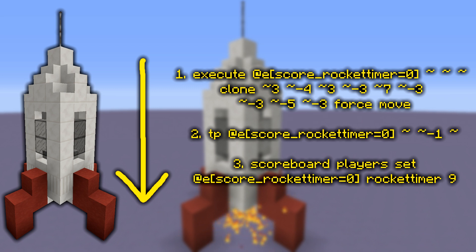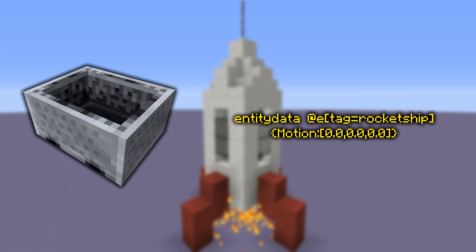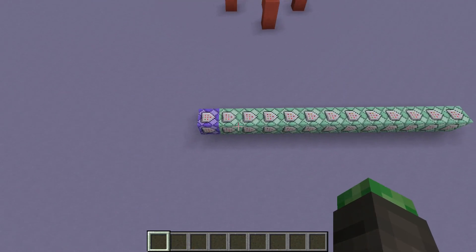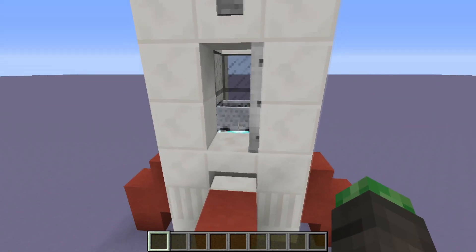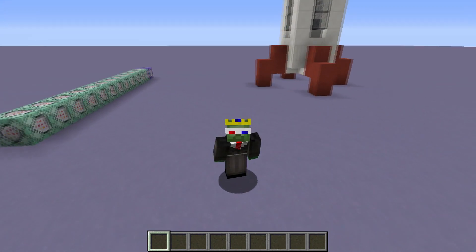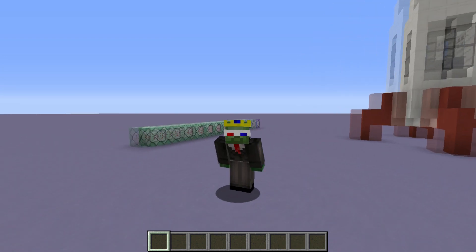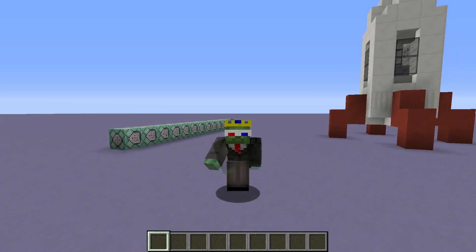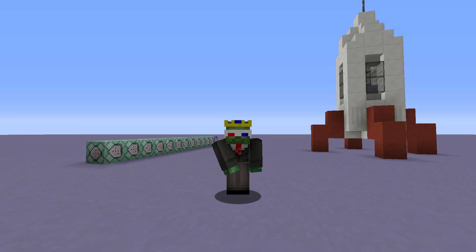Next, to move the rocket ship down after half a second, add these commands to the chain. They work exactly the same as moving the ship up, except the clone and teleport commands move the ship, seat, and player downwards instead. The last command resets the timer to repeat the process. There's also a small command that prevents you from pushing the seat around and messing up the system — add it to the end of your chain. That's all you need to create your very own rocket ship in vanilla Minecraft! As an extra challenge, try adding particles and sound effects. If you enjoyed this tutorial, make sure to subscribe, leave a like, and comment if you can't figure something out.